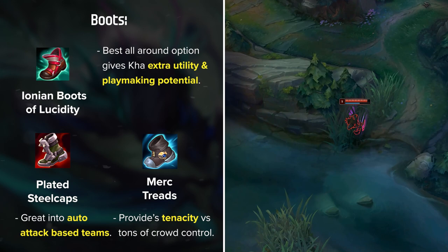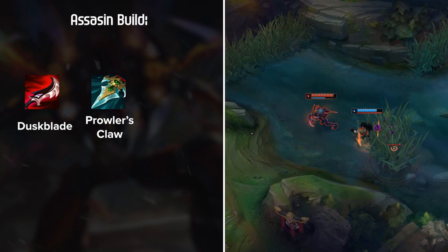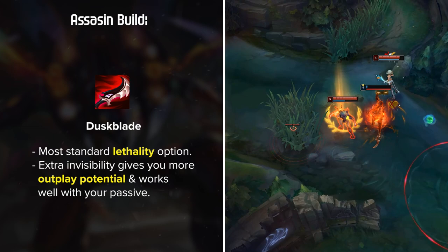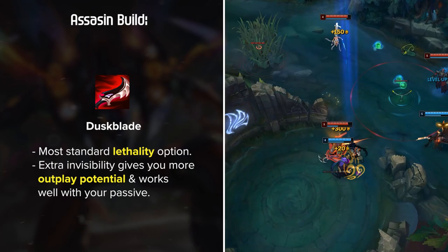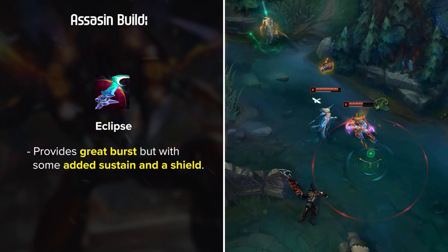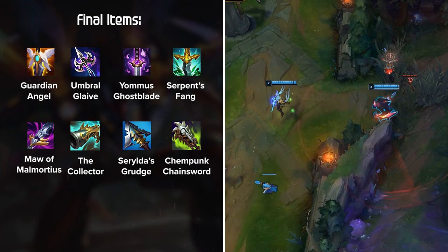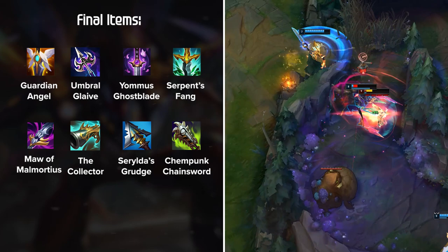First is the assassin build, where you're looking to choose between Duskblade, Prowler's Claw, and Eclipse. Duskblade is the most standard lethality option, since the extra invisibility gives you even more outplay potential and works very well with your passive. If you want pure burst, Prowler's Claw is a good choice to really get on top of mobile targets and one-shot them. Eclipse provides great burst but with some added sustain and a shield to make you a little more durable. To close out the build, you're looking to build more lethality items while also getting some extra utility. Although this build has the highest carry potential, it's also pretty easy to be useless if it's not played correctly.